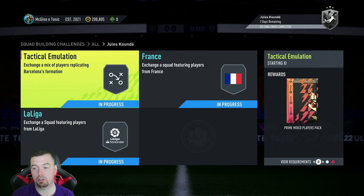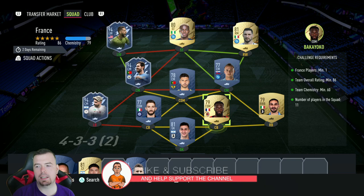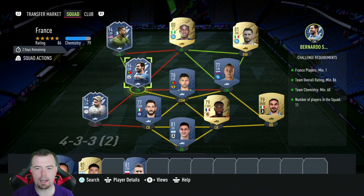At the time of doing this it was 35.65k, so by now you're looking between 35 and 40k. You do get a prime mixed players pack, which is a 20k pack. Next is the France SBC — you need one French player. I've used Timo, rated 86, and we're on 86. You can't lower anyone else; team chemistry of 60, we're above that. I went Italian league for this one.